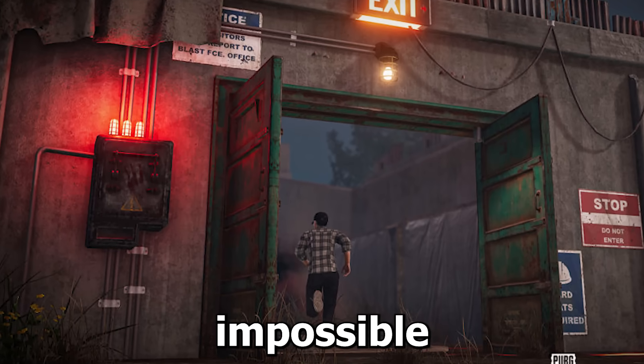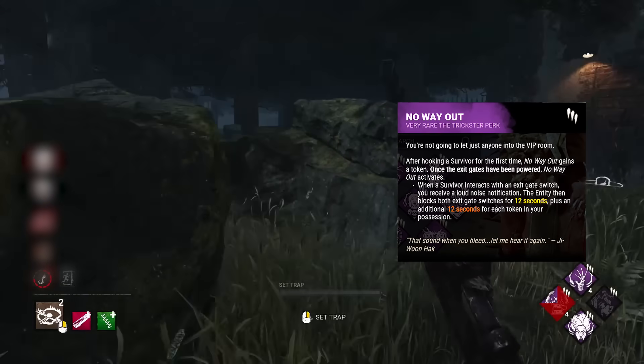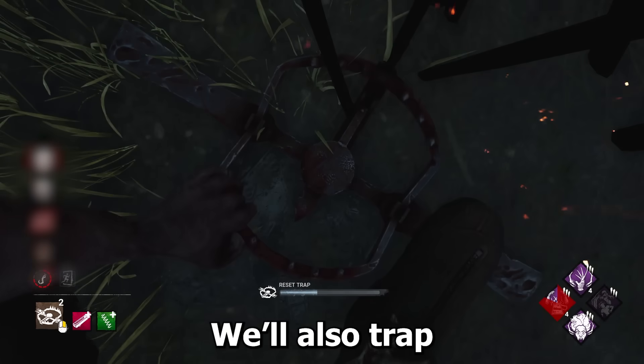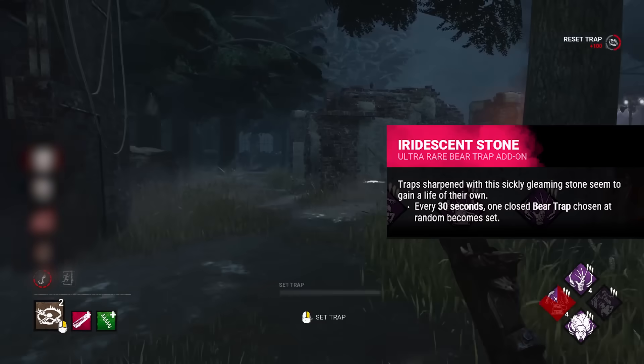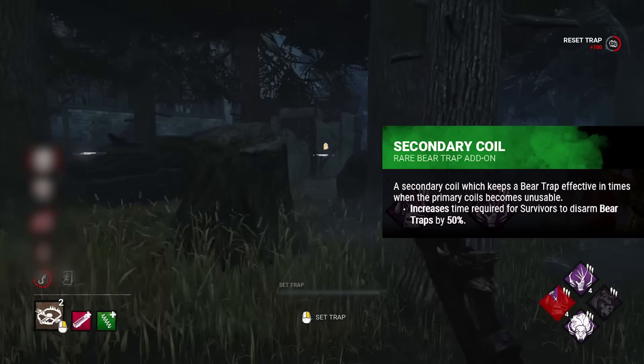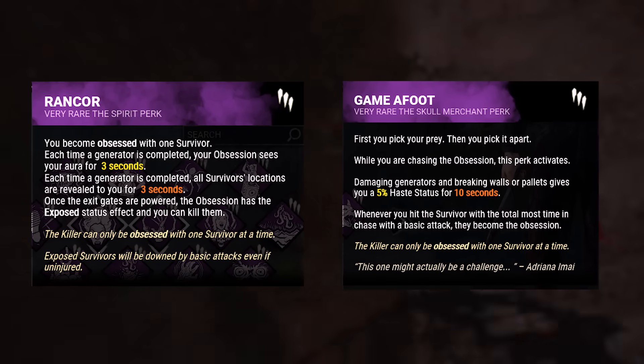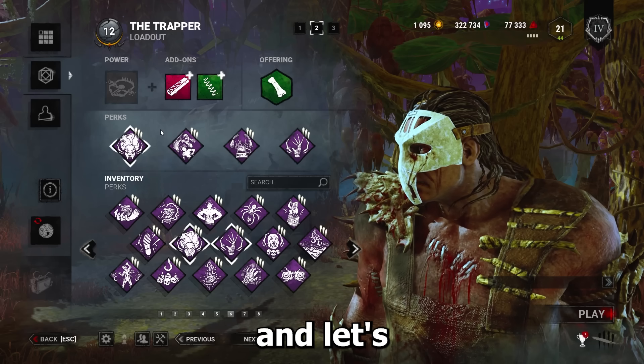I made the exit gates impossible to open. First we'll be using No Way Out, which blocks the exit gate for 60 seconds when it's first touched. We'll also trap each exit gate with the automatic reset add-on and the secondary coil, which makes it even longer to disarm that trap. And with the devastating combo of Rancor and Game of Foot, we'll get multiple Moris at the end game. I hope you like the build, let's get into it.